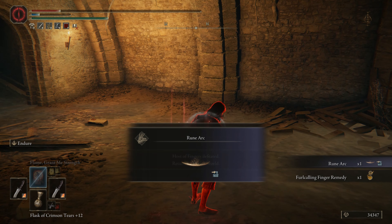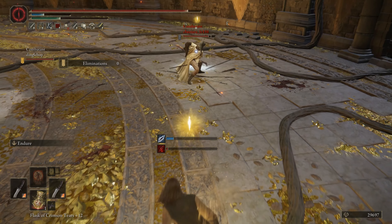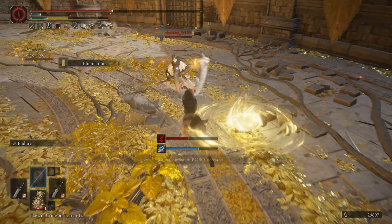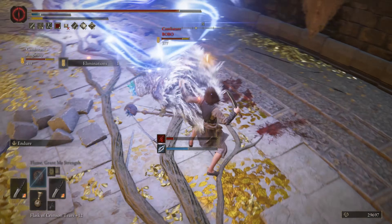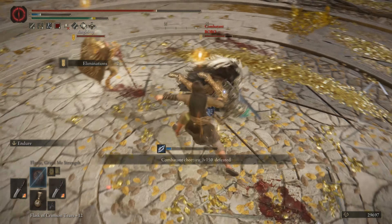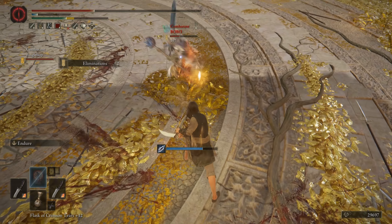Poise trading — gotta love it. Good match. It's a Bleed build. You're level 150. Let's back away. I guess I'll get magic. My friend is doing amazing work — go get him, friend. I can't kill this guy.